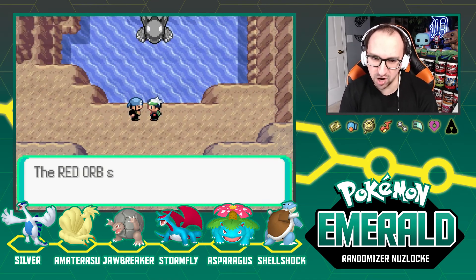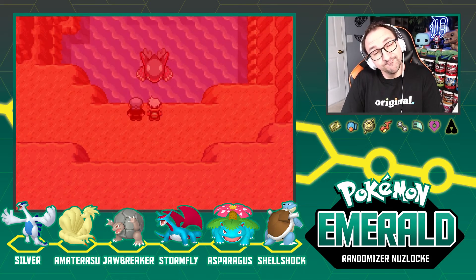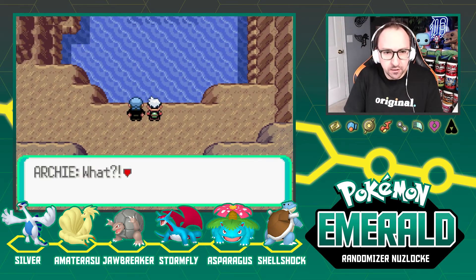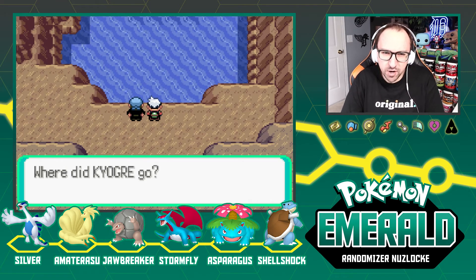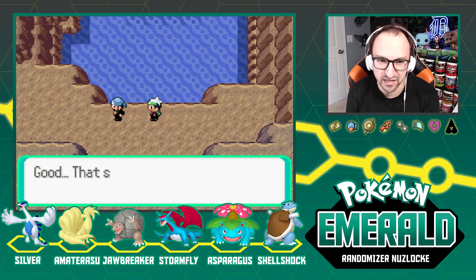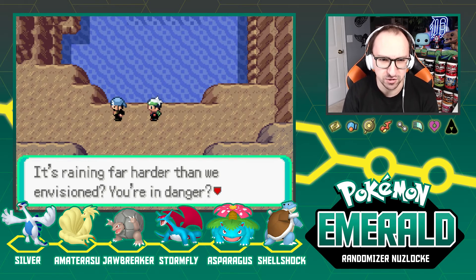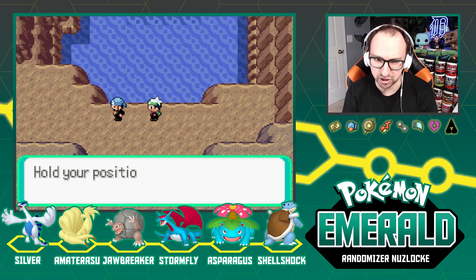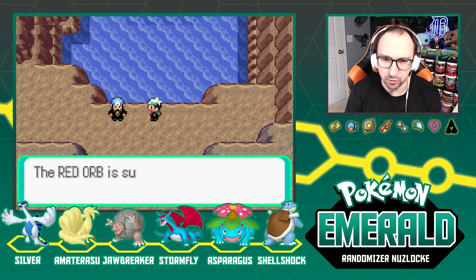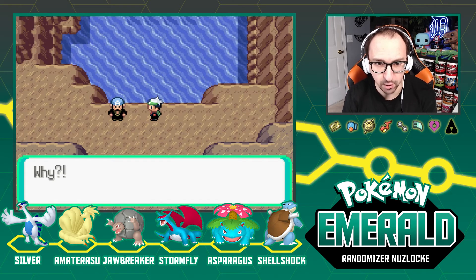With the Red Orb, Archie can make Kyogre awaken — but then something goes wrong. Kyogre disappears. A message comes in from members outside that it's raining heavily. Archie expected that — they awakened Kyogre to expand the sea — but it's raining far harder than envisioned and the team members are in danger. Archie panics: 'The Red Orb is supposed to awaken and control Kyogre — why did Kyogre disappear?! WHY?!'